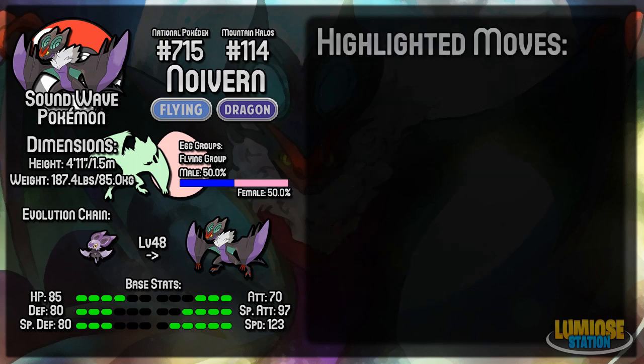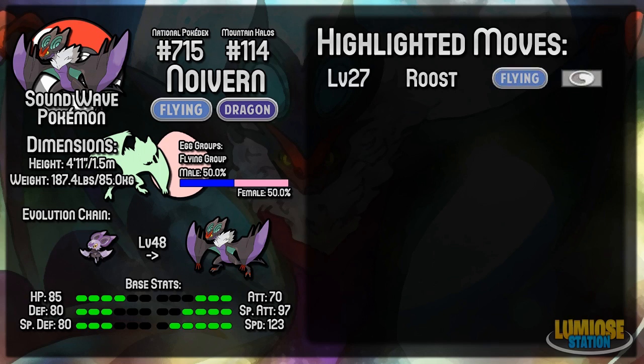Looking at Noivern's highlighted moves, it learns a few by level up and the rest by TM, plus one tutor move. At level 27 it learns Roost, which is helpful for restoring health points. Remember that when you use Roost, you lose your Flying type for that turn — that's helpful for taking reduced damage from Ice Beam and such, though you become vulnerable to Ground-type moves. Your opponent might not necessarily use Earthquake if they don't know whether you're going to Roost, though in a Double battle remember not to use Earthquake and Roost on the same turn.